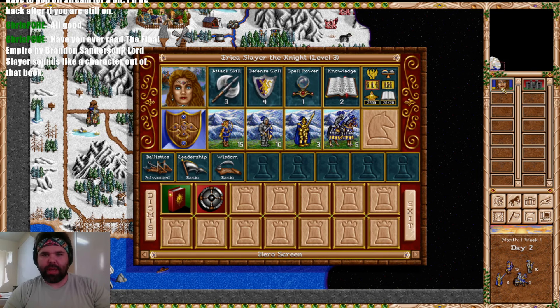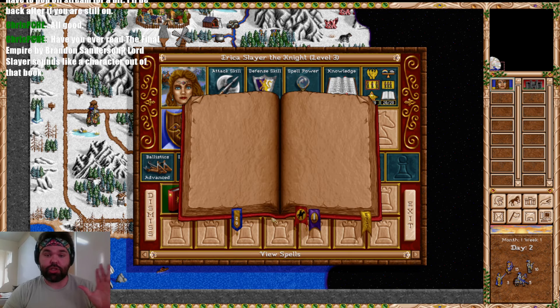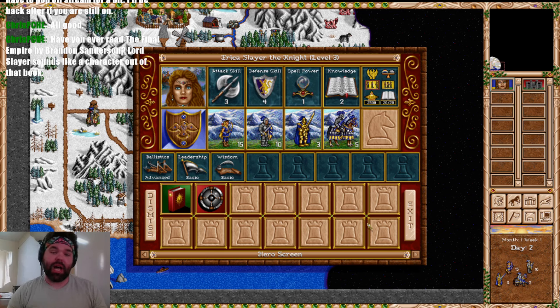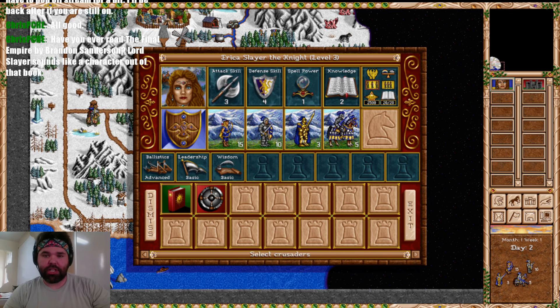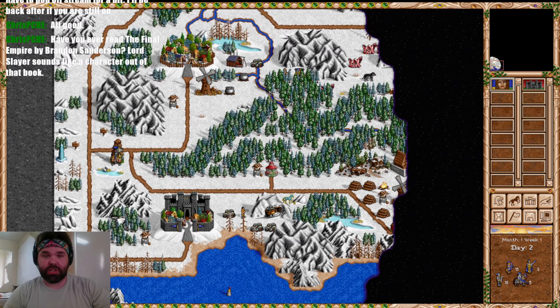We start off with Erica Slayer, the Knight at level three. We have the advanced Ballistics, basic Leadership, and basic Wisdom. The fact that we start off with a spell book and basic Wisdom is great — as a Knight, we won't be hamstrung by lack of magic access. Having Wisdom helps a lot. We also have the Stealth Shield protection for the plus two. This army is pretty darn good — we should be able to fight our way through most forces.